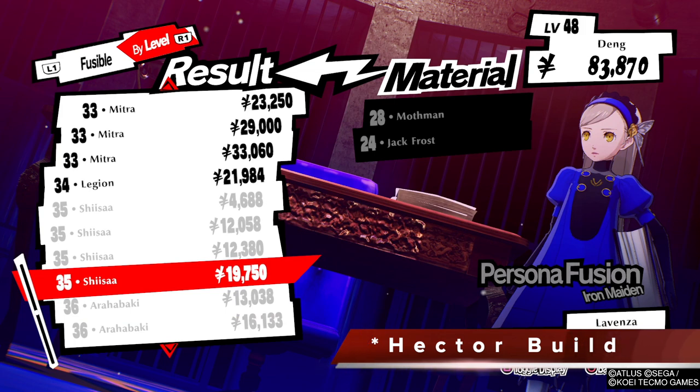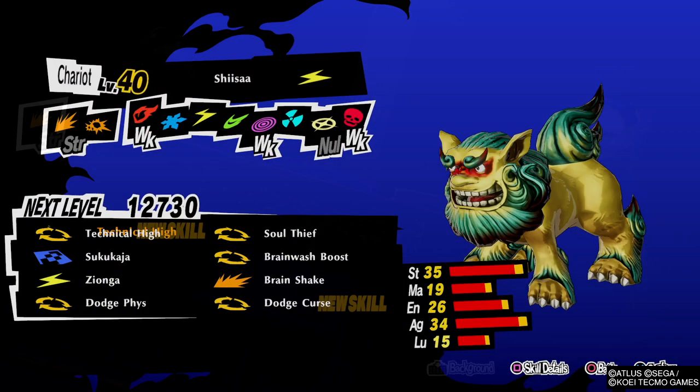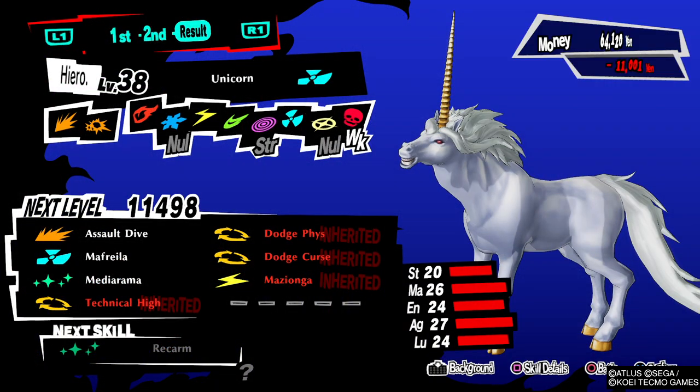So you want to combine this Hector build to perfectly complement the Suravati. Make a Mothman and a Jack Frost into a Shisa — the skills the Shisa carries over don't matter. What you have to do is level this Shisa up to level 40 so he gets Technical High. Once you have this Shisa at level 40 with Technical High, combine him with any regular Mothman and make sure you carry over Technical High. Dodge Physical and Dodge Curse don't really matter — the key is Technical High.